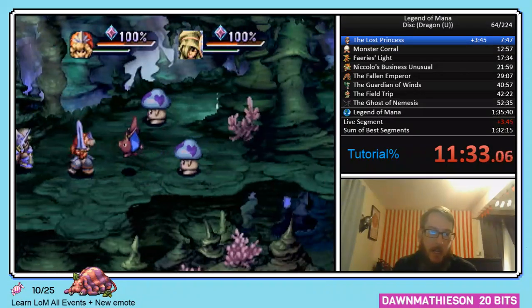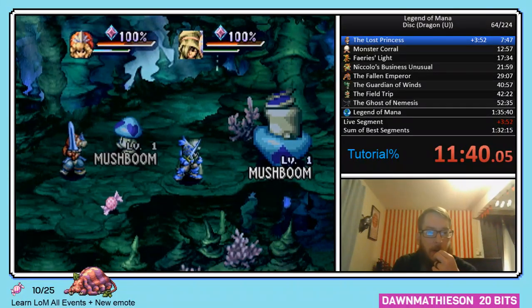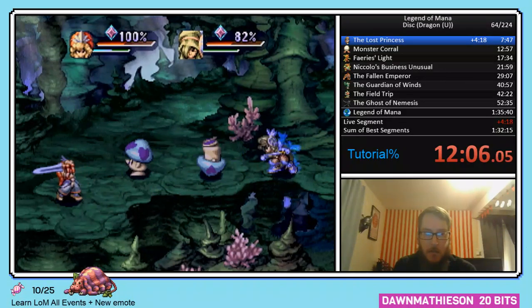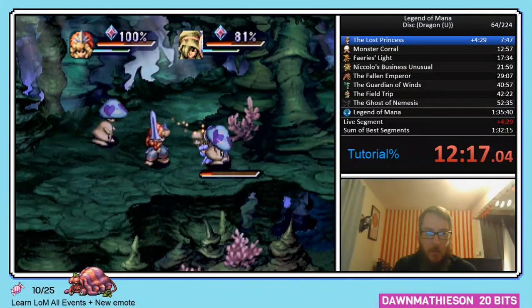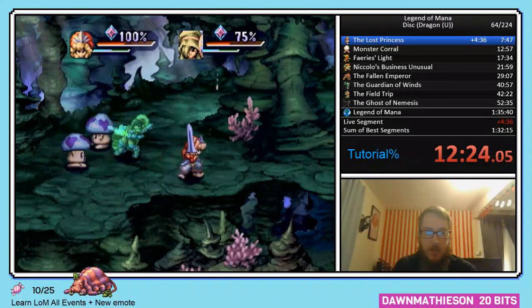I'm going to attack the Bat first with a slash and a spin. Let's talk about the attack and the power cancel. In this game you have two attack buttons for your weapon — in this case the two-handed sword. The first one is the Axe button, which is a basic slash with little to no cooldown. Then there's Square, which is a power attack — but look at that huge slowdown. It's like two seconds of cooldown, which is really annoying.